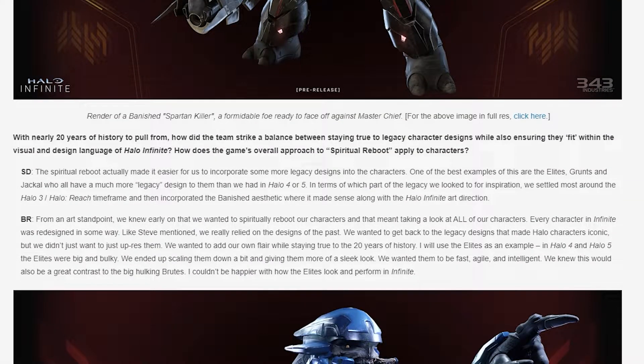The team is then asked how they have tread the line of keeping new and old together for what is being called a spiritual reboot — which I agree Halo Infinite feels like. The spiritual reboot actually made it easier to incorporate some more legacy designs into the characters. One of the best examples are the Elites, Brutes, and Jackals, who all have a much more legacy design to them than in Halo 4 or 5.